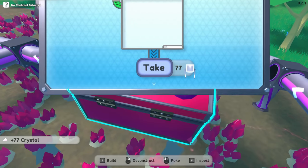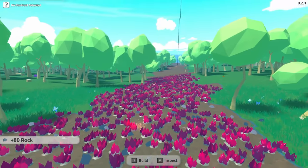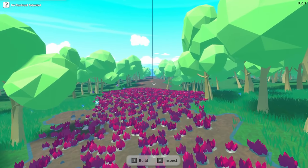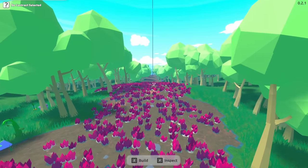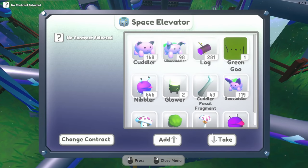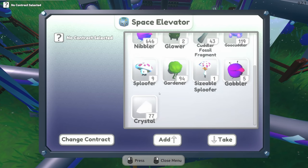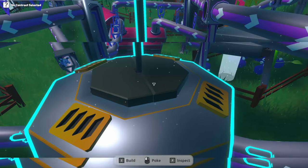Let's take these crystals and these rocks and head back to base to see what we need. We want to unlock the gem dog and see what it requires — I'm going to go out on a limb and say it needs rock and crystal. Let's add resources: all 77 crystals and some rock. Confirm contract.